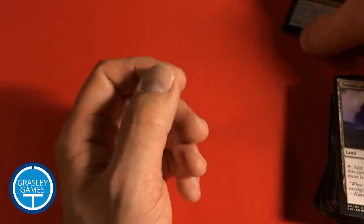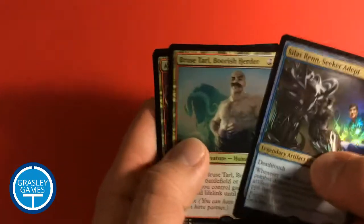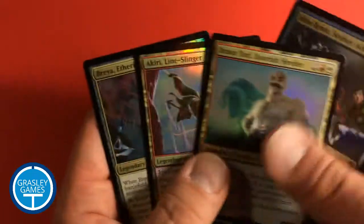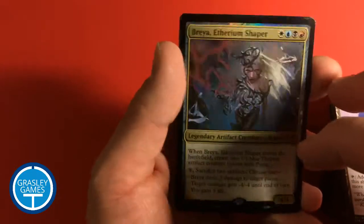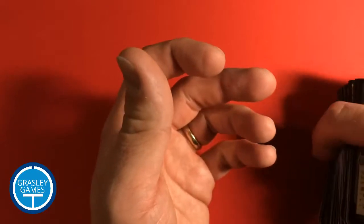So that is the Brea deck. We have a bunch of legendary creatures in here that all support Brea and have the partner mechanic. That's the first deck I have for you today.